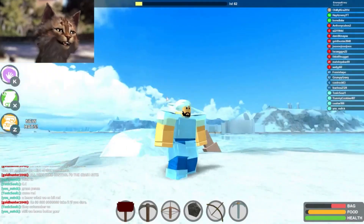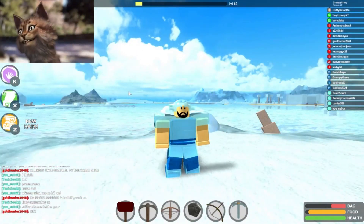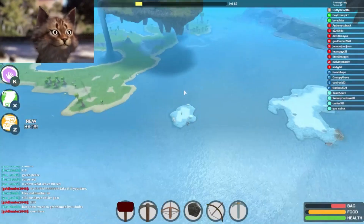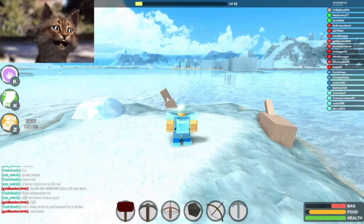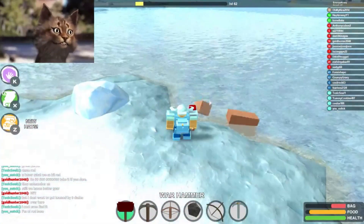We're back on Booga Booga, and a lot has changed. I've been playing a little bit offline and I learned a few things that I'm going to teach you guys today. First of all, I got full crystal armor, which you get from right up here — you can see all those crystals up there. There's a lot of new updates. There's also some meteorite armor, which I have nine of, but I need to be a little bit high level to make it.